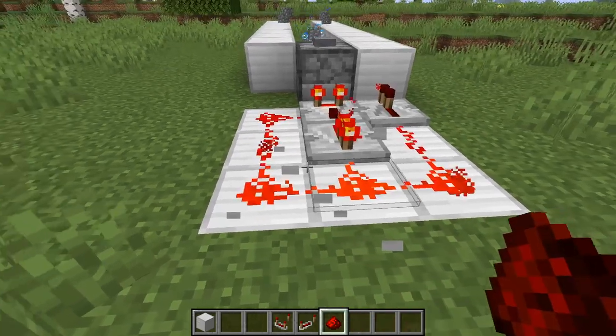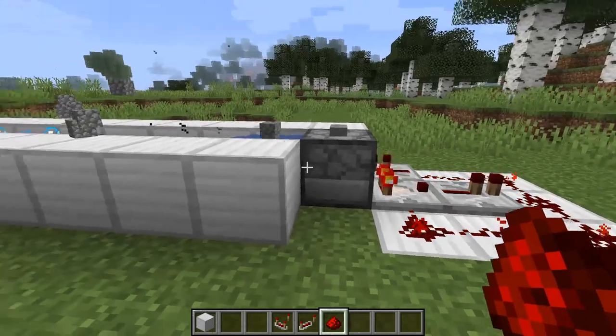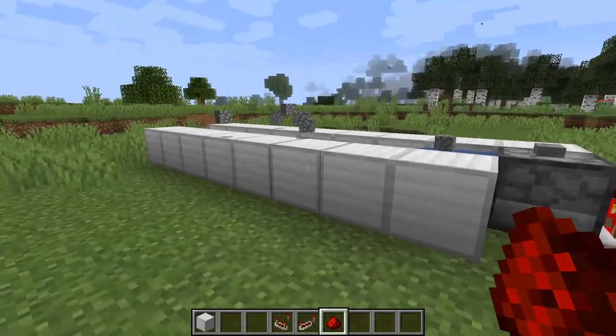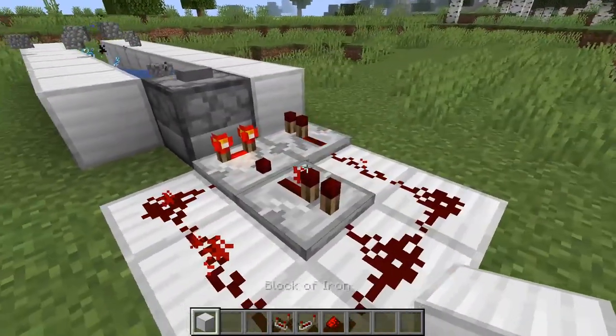This is a very standard circuit — everybody knows this, everybody does this. You can also take out this block and put in a piece of redstone; it's the same circuit. This works pretty well, but there is another circuit based on this that makes it go a little bit faster.